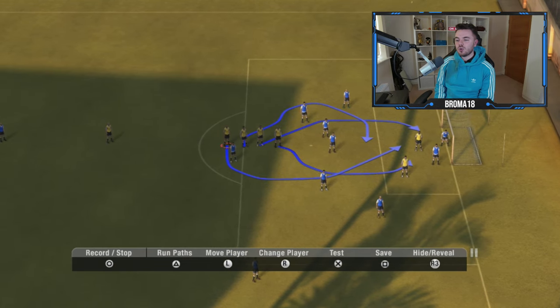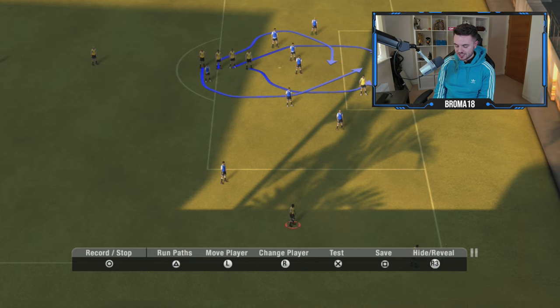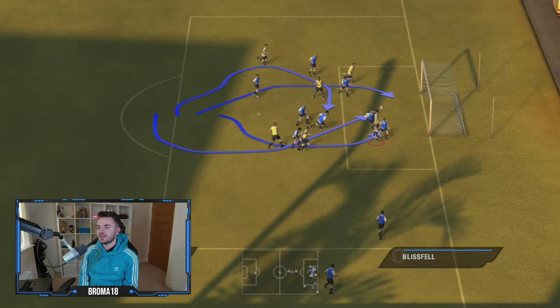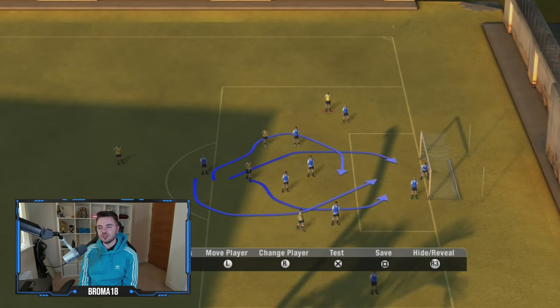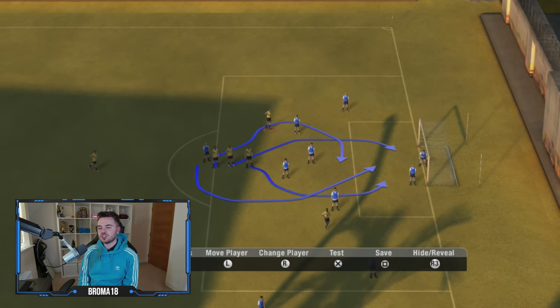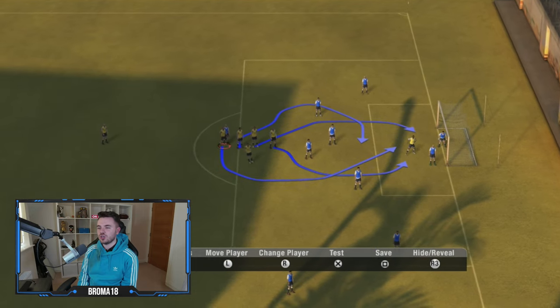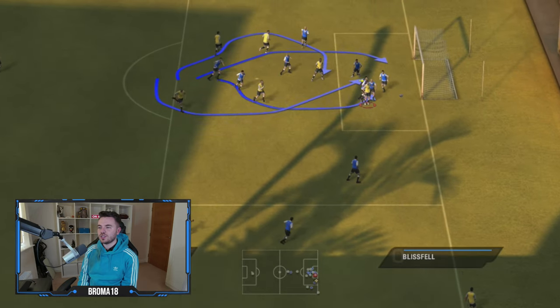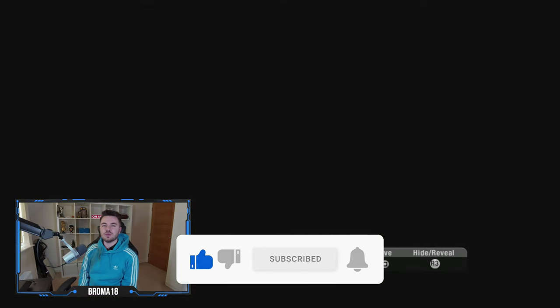Now we can actually test it — press X to test. The runs are triggered after the player puts his arm down, just like in real life: arm up to signal the corner is coming, arm goes down and they instigate their runs. We test it going near post, his arm goes down, they fling it in — very, very close. Let's have another go.